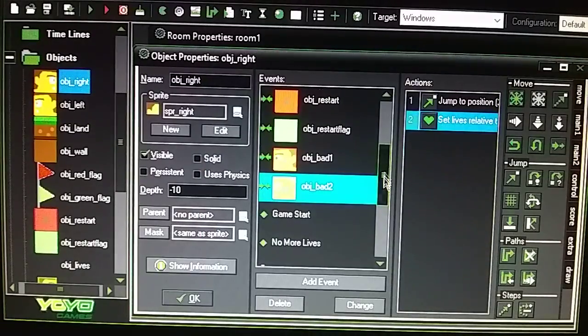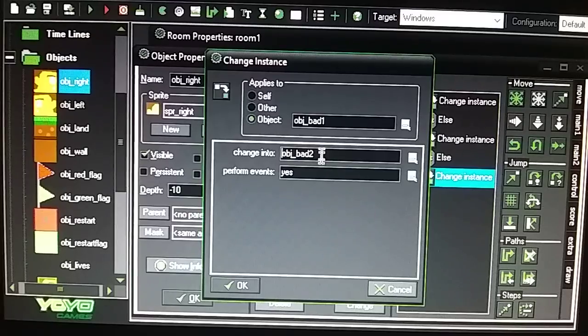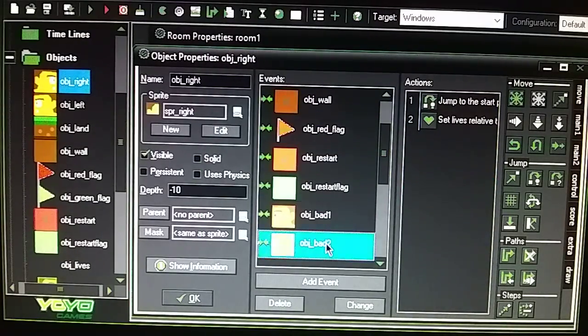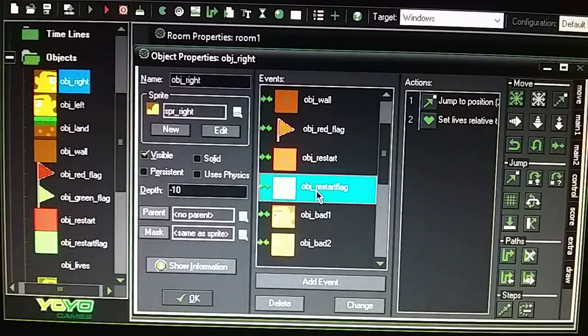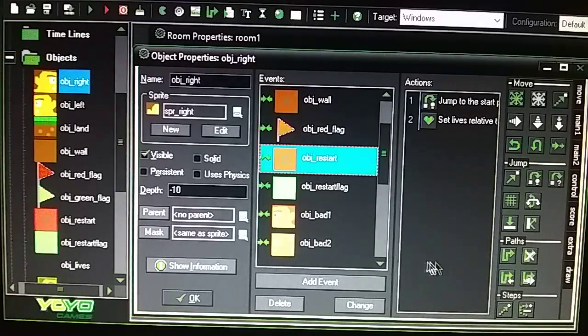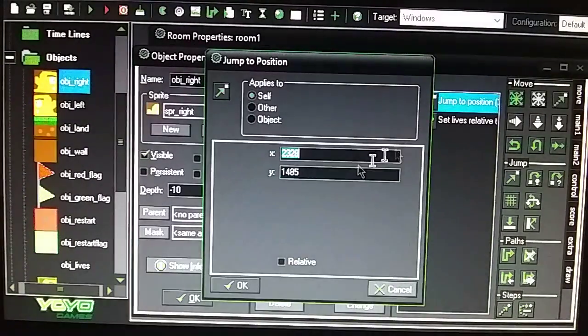When you cross the flag and make it green, it switches bad guy one to bad guy two — bad guy one is red, bad guy two is orange. The same thing applies when you cross the flag and fall in the pit: it switches the red square to green, and when you hit the green you go back to the flag position. If you hit the red you go back to the beginning of the stage. Using Jump Start Position for the red, and Jump To Coordinates for the green/orange, which match the same coordinates as the bad guy switch — back to the flag position because you crossed the flag.